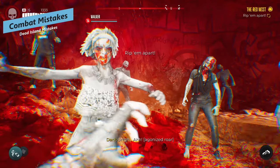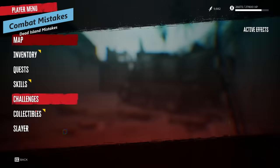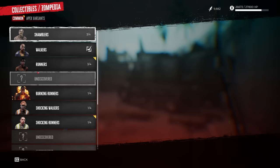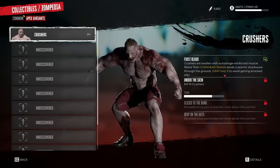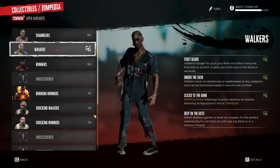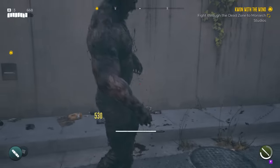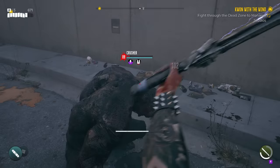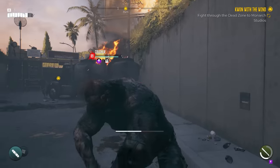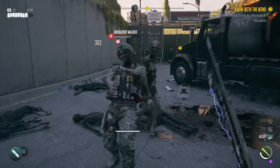Let's go through some massive combat tips — we'll give it an umbrella of combat mistakes. Firstly, the Zompedia is actually huge. When you look at it, you can see all the different types of zombies and how best to deal with them, the different types of attacks they do, how to avoid those attacks. The Zompedia will tell you exactly how to deal with each type of enemy you come across. The more you kill, the more information you unlock. It's well worth checking this, especially when you see the little pop-up, as it has heaps of useful information about enemy resistances and different ways to deal with them.